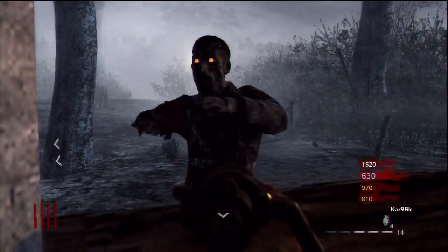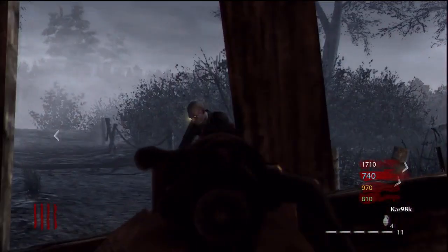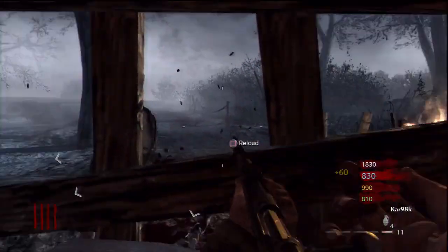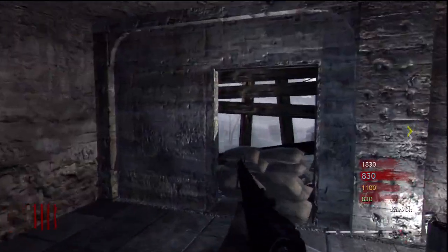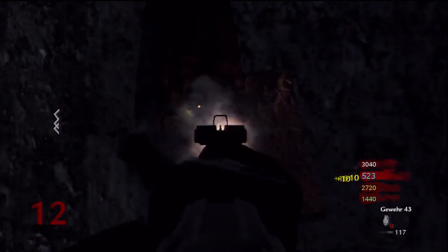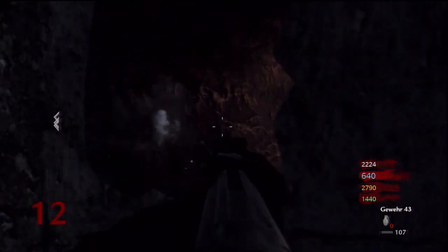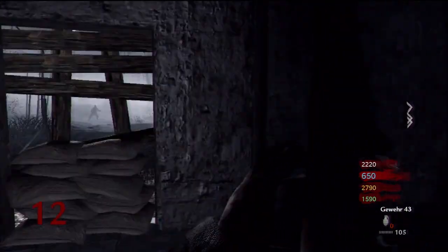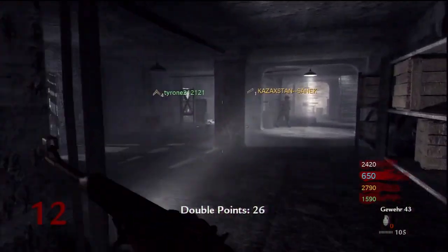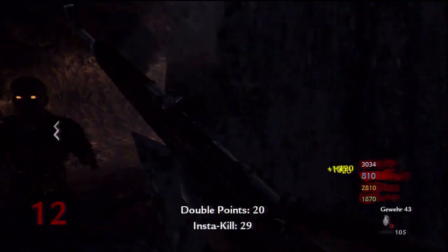In seventh place I decided to put three rifles from World at War. The first is the Kar98k — it's absolutely worthless; at around round five it takes a lot of shots to kill and does nothing. Next we have the Gewehr 43, which you get from the mystery box. It's semi-automatic so it's not as bad as the first one, but it does no damage, you get it from the box, it goes out of ammo too fast, and you cannot buy ammo for it.